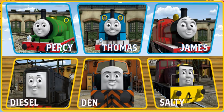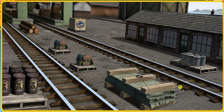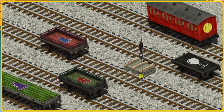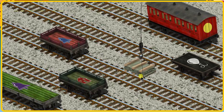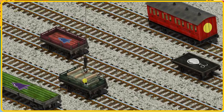It's a busy day at Brendam Docks. Thomas and his friends have many deliveries to make. Choose who will make the next delivery. Salty must deliver the slate to the Sodor Search and Rescue Centre. Show Cranky where the slate is. That's it! Let's lift and load. Now the cargo must be loaded. Help Cranky find the green flatbed with the picture of a red house. There you go!